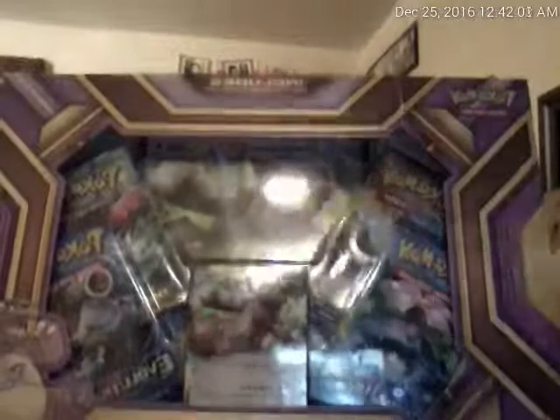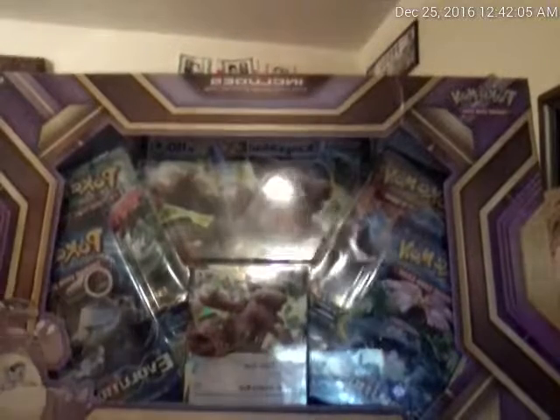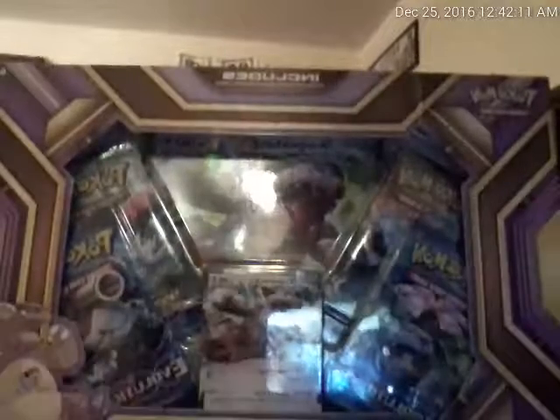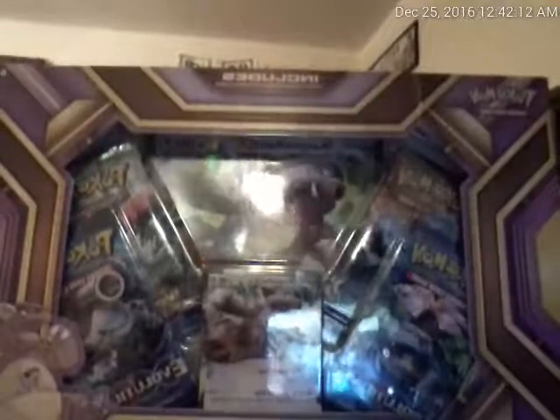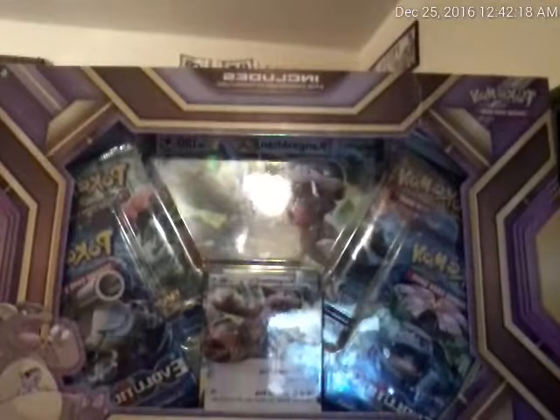Hello guys, this is Jefferson back with another video. Today we're gonna open a Kangaskhan EX box. It has two evolutions — once the change and one point — and there's a Kangaskhan EX. There's a card with 180 HP and there's a jumbo card too. Let's open this.